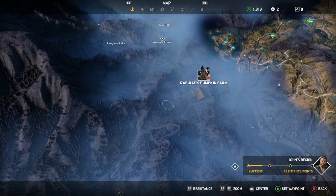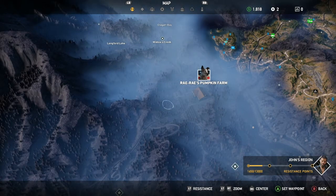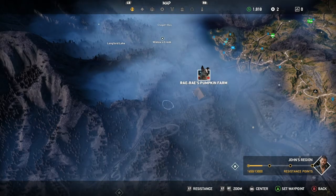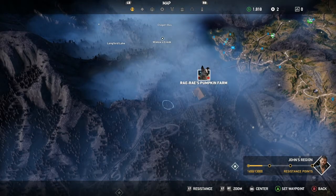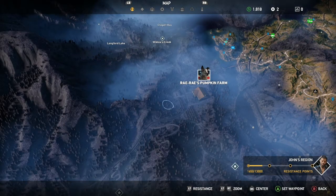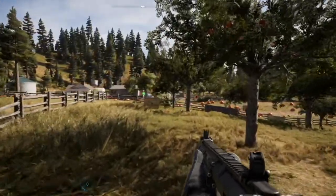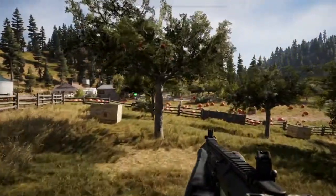Boomer is going crazy at Ray Ray's pumpkin farm so we're gonna head over there and unlock the little canine buddy for Far Cry 5. Make sure you subscribe to the channel if you haven't already, and you can check out the rest of our walkthrough videos for Far Cry 5 with the links at the end of this video. We're gonna go check out Ray Ray and Boomer.